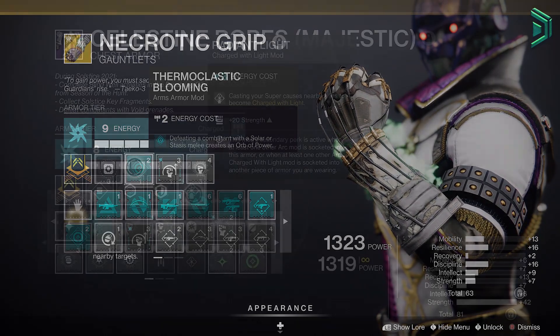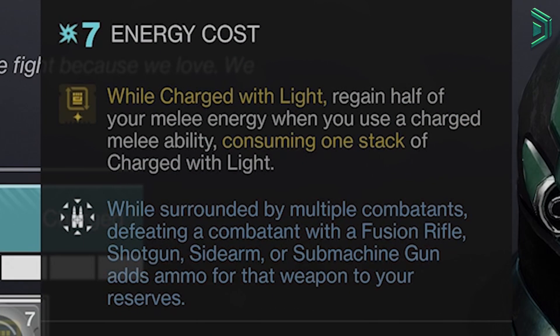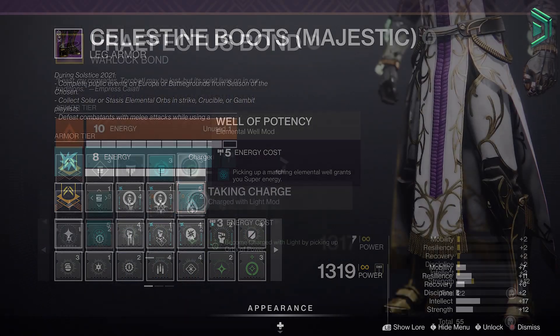Then you want to finish it off with Radiant Light so your secondary perk from Heavy Handed can activate for infinite ammo, Benwell of Potency, and Taken Charge.